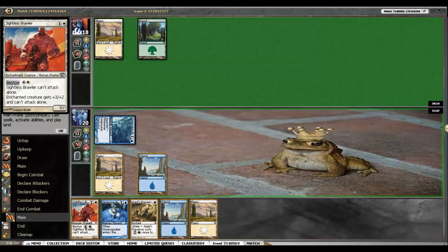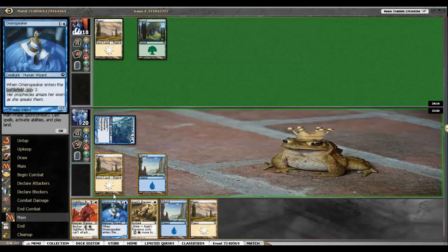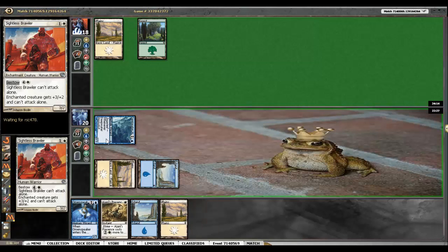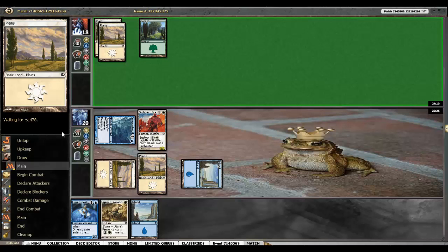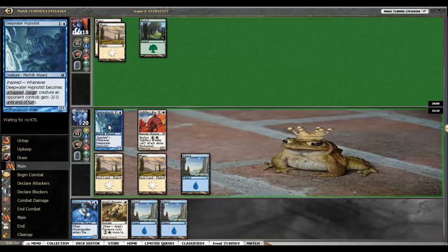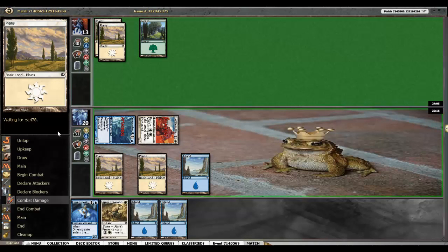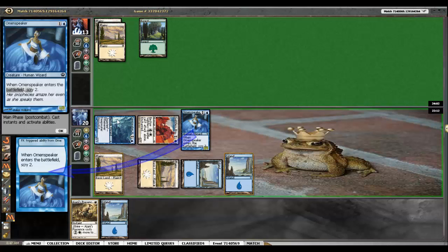Now I can play the Sightless Brawler. If my opponent doesn't have a 3-drop, this play is pretty sweet. It's going to untap, make something a minus 3, and then I will be able to attack in. I think I do that here. Hopefully the creature doesn't have more than 3 power. Let's get in for 5. There's nothing scary I'm worried about — there's no flash in these 2 colors. Next turn I can even strive for these 2 things.